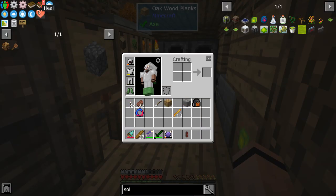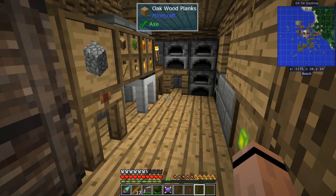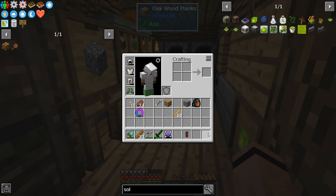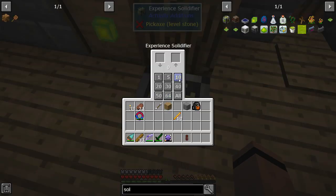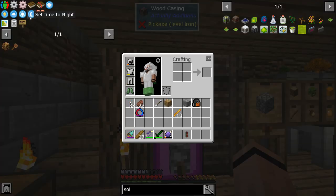I got time for one last thing — oh that was a quest, and I get 10 XP levels. Oh, it just gives them to me? Well then take them away, give me all my XP, and stick it in there. Nice.